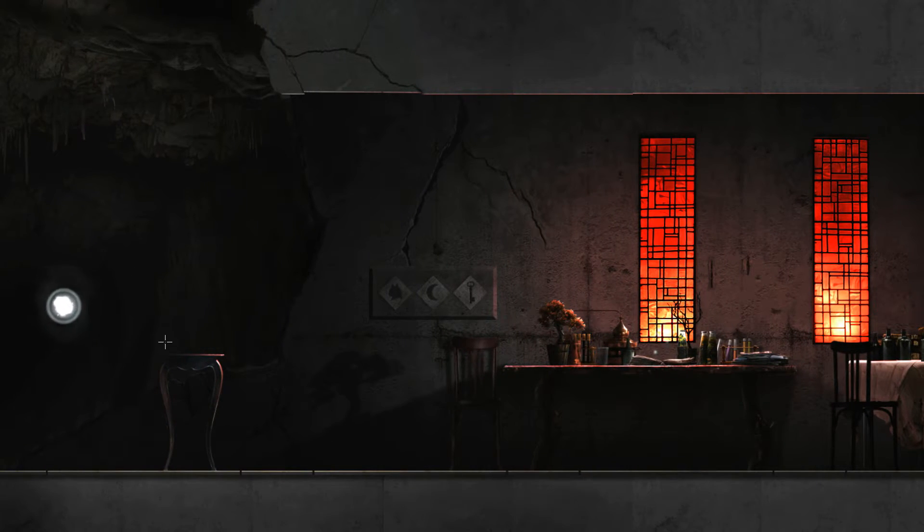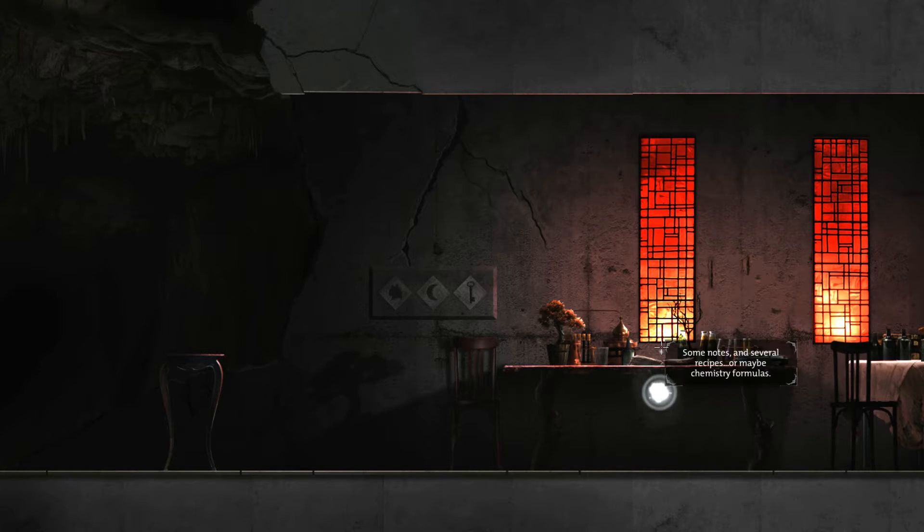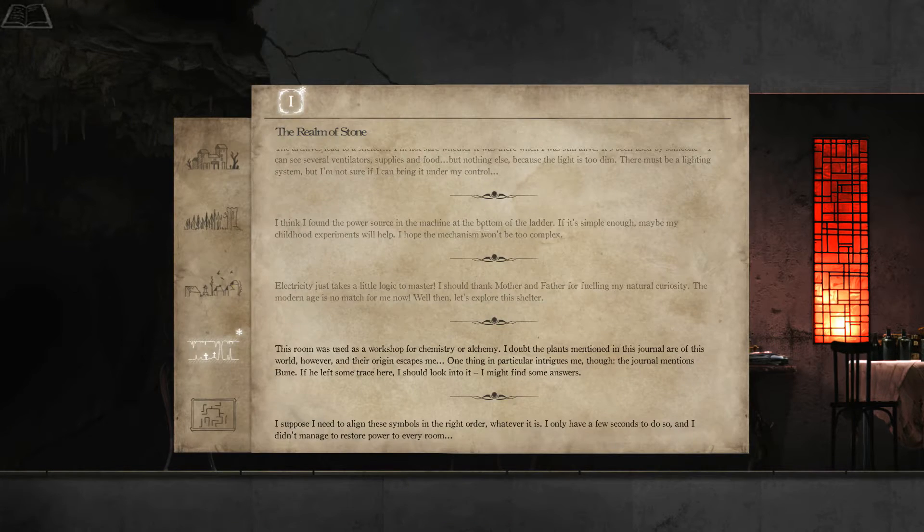Some notes. Several recipes, or maybe chemistry formulas. Protection recipe. Something alimia. Let's go back and find out what the journal entry was. This room was used as a workshop for chemistry or alchemy. I doubt the plants mentioned in this journal are of this world, and their origin escapes me. One thing in particular intrigues me though — the journal mentions Boone. If he left some trace here, I should look into it. I might find answers.